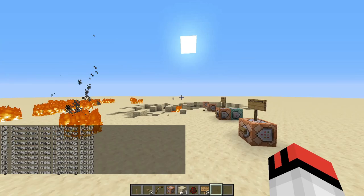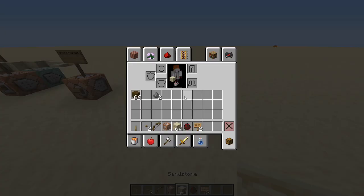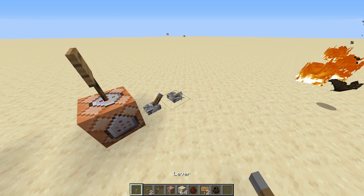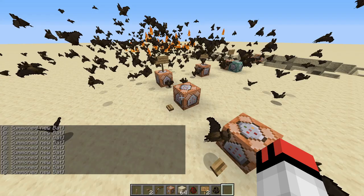We don't like bats, so this one summons a bat on every bat. If you spawn a bat and then flick the lever, it will summon another bat, then another, and it gets really messy fast. What you can also do is combine it with the lightning command — summon a lightning bolt for every bat.